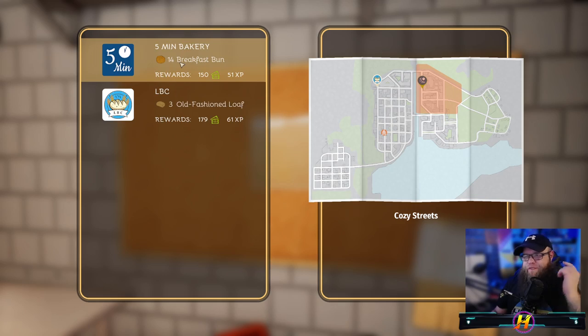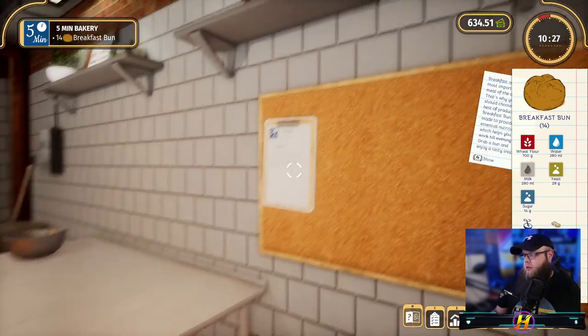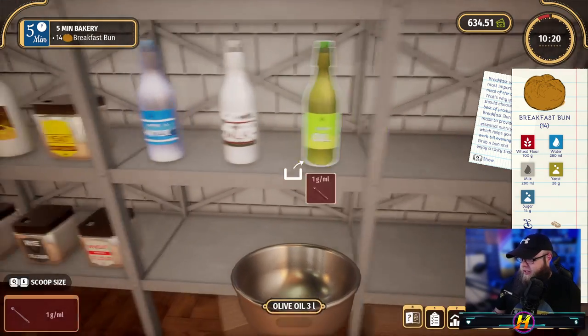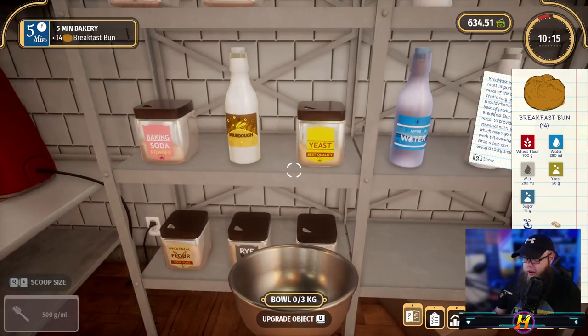The five minute bakery — we're going to be doing 14 breakfast buns and that's going to be astronomical for me because that's a lot of stuff. So we're going to pick up my mixing bowl. First off, I need 700 grams of flour — where's flour? Where is flour?